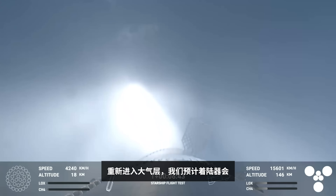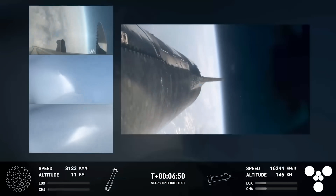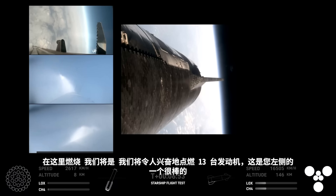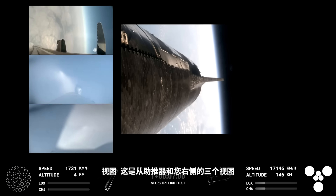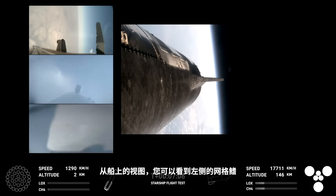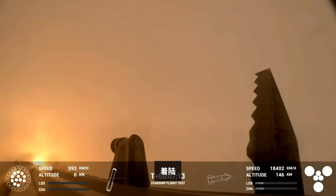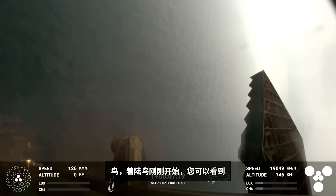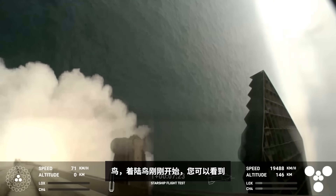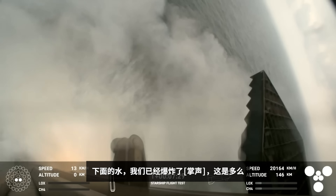We are expecting that landing burn here — igniting 13 engines. On your left-hand side are three views from the booster, and on your right-hand side a view from the ship. You can see those grid fins rotating and turning to guide the booster. And there's that landing burn! That landing burn just begun, and you can see the water below. And we have splashdown!